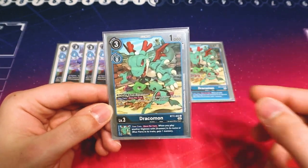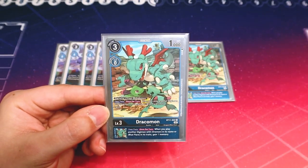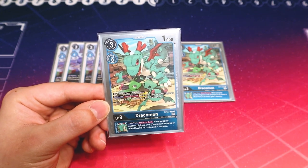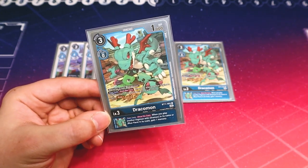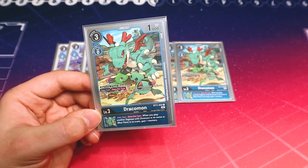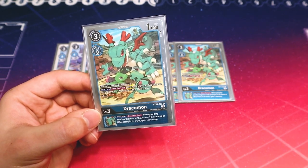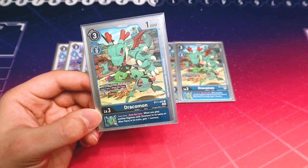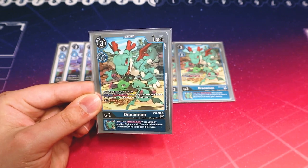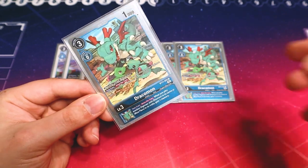I like Dracomon because it lets you draw a card whenever you play another Blue Flare, so you're going through your deck a little bit more. It's still a good rookie to promote up to. It also has an inherited effect — when you play another Blue Flare or Drummon, you can gain a memory. We're mostly doing it because it's a Blue Flare target you can search with Greymon and Blazing Memory Boost, and it lets you draw cards.